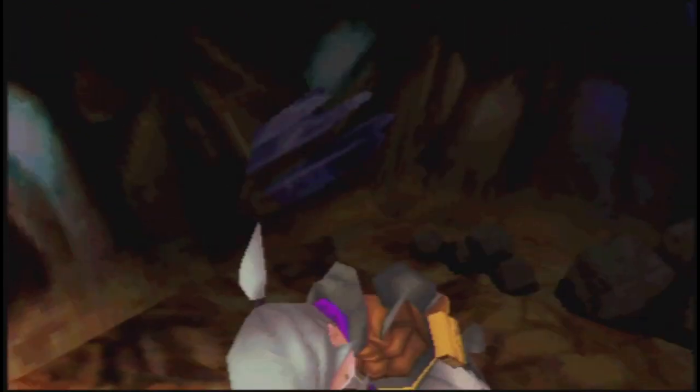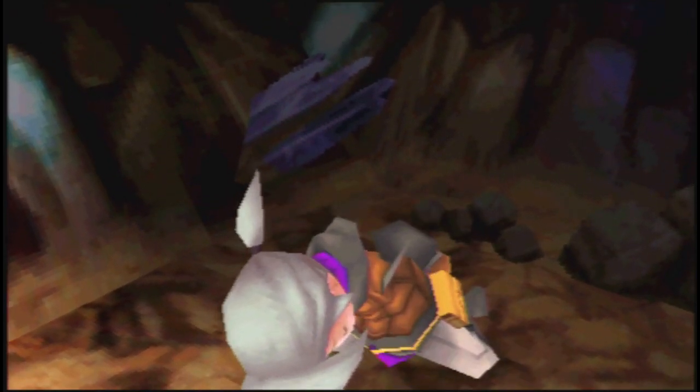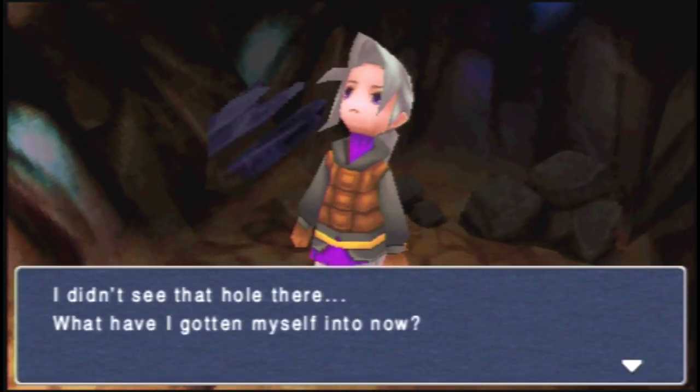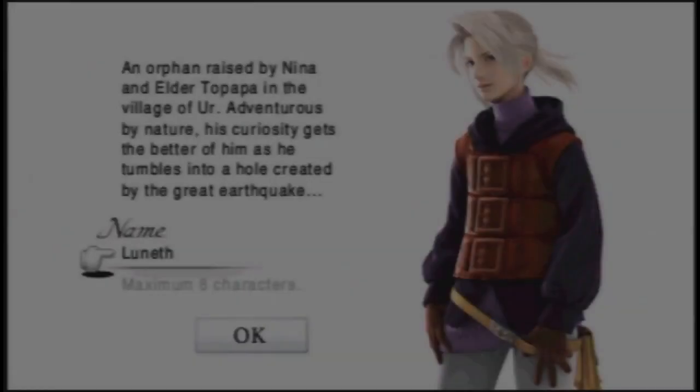In the Famicom version you start off the game falling into a pit, and that is exactly how it starts in the remakes too. In the Famicom original you actually start with four characters in your party - four unnamed warriors of light. In the remakes they cut the party size down to just one character, and it's actually a named character. So we have our first character who has fallen down through this hole that opened up due to an earthquake.